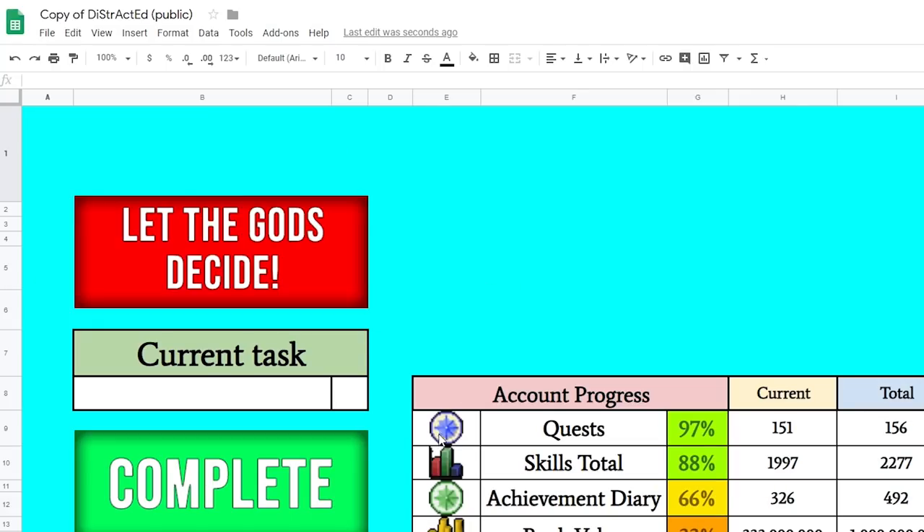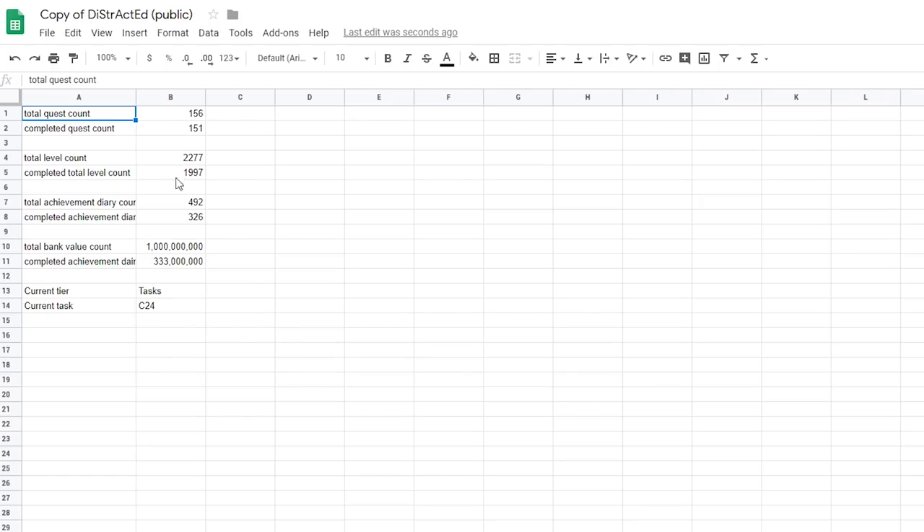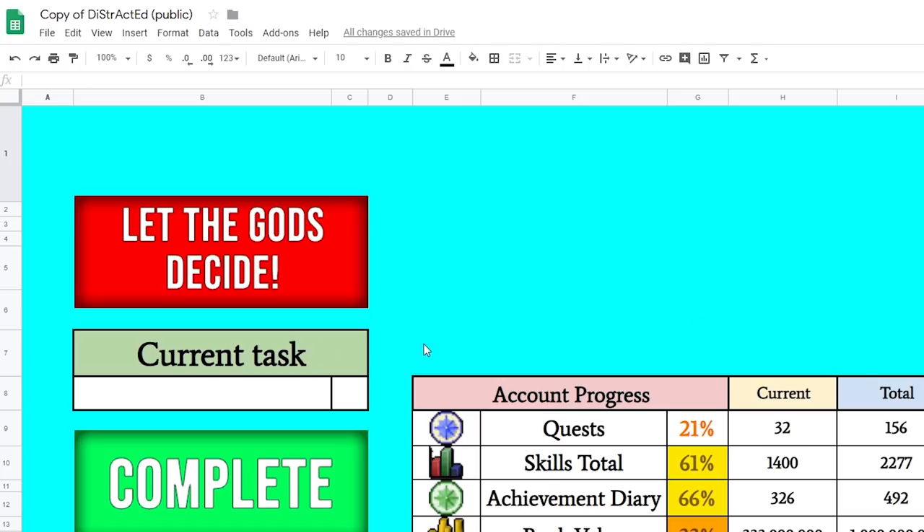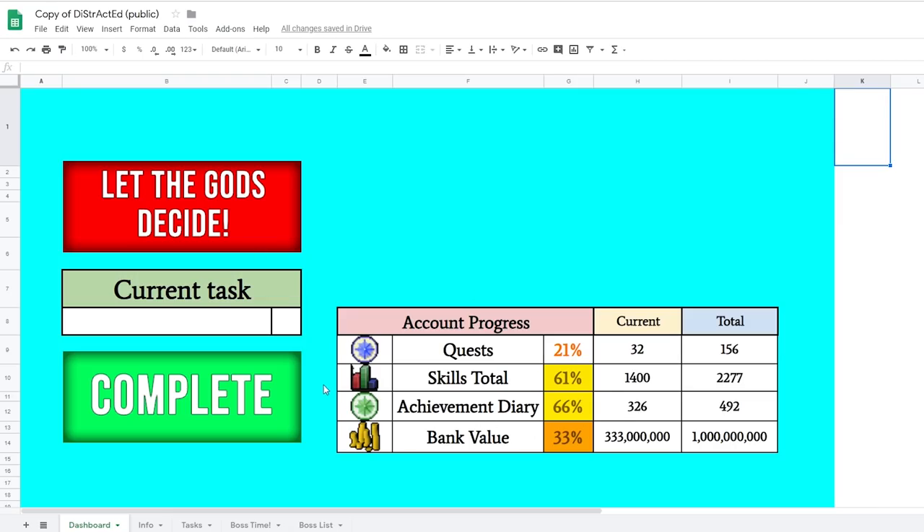Once you have your copy, most of you are probably wanting to use this for your main account. So the first thing I would do is go to the Info tab down here, and you're going to want to update all of your stats. The top one is the total — do not change the total. You just want to change the completed quest count to how many quests you've done, and vice versa with the rest of them. Once you've done that, you'll see that it has updated on the front page. You shouldn't be typing or deleting anything there.